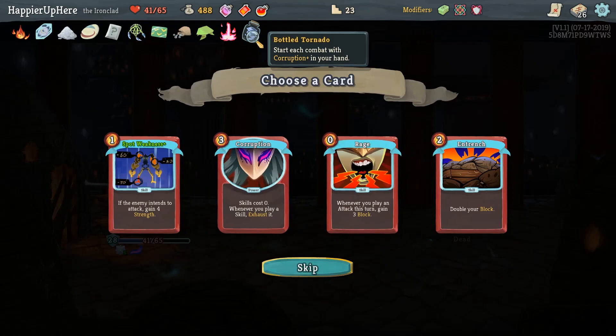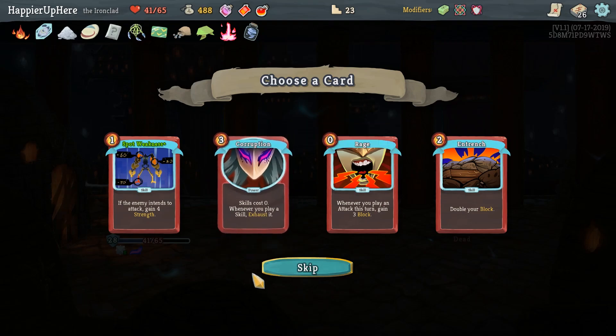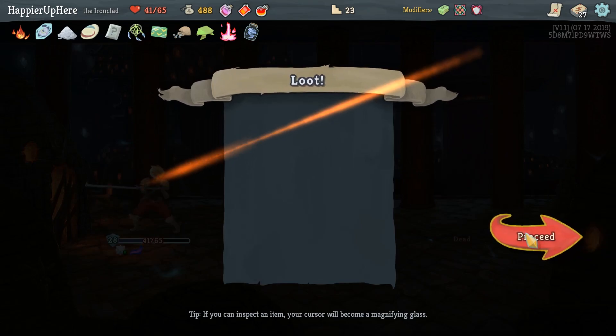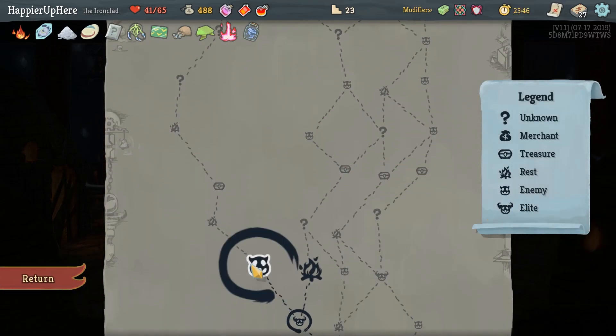Bottle Tornado - speaking of Corruption, now the upgraded Corruption starts in combo - that's perfect! If I wasn't going for the Highlander modifier I would take another one, but no reason to now. Spot Weakness is a really nice card. Now that we have Corruption we should probably take every single skill offered. I'm still sticking to the left side of the map.